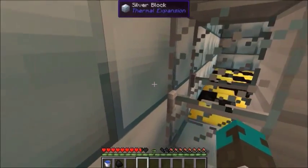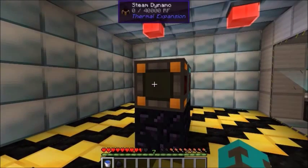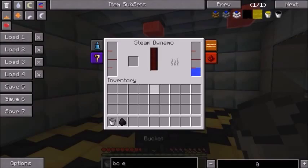The steam dynamo will generate redstone flux energy from any vanilla coal product. It is a quick and easy way to get energy for your machines — just add water and coal and you're on your way.